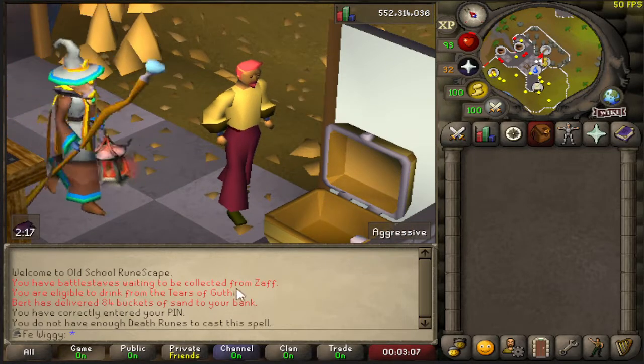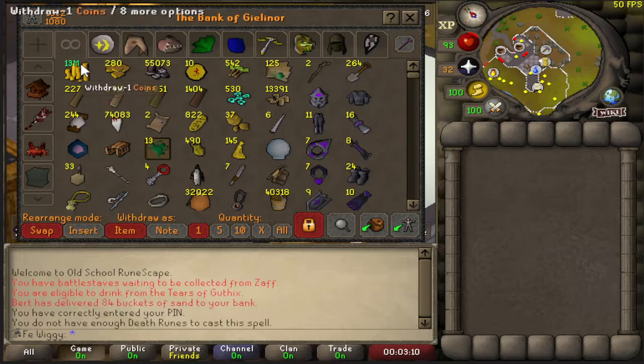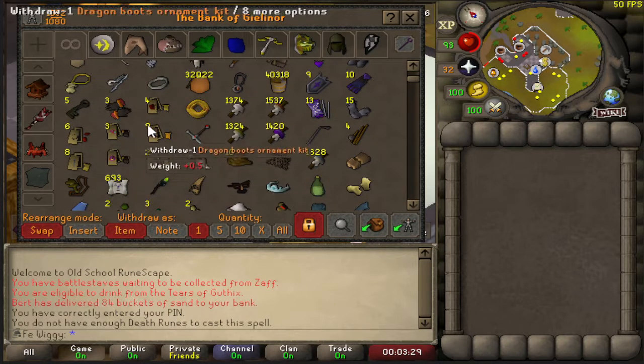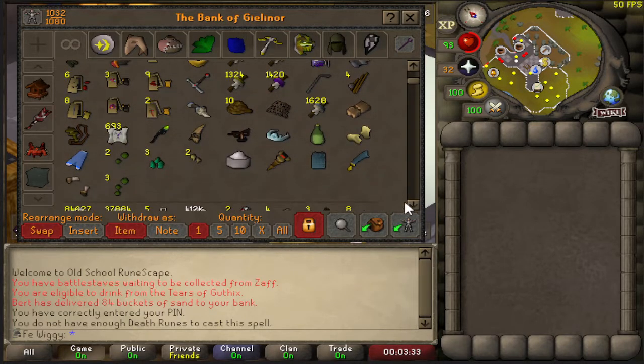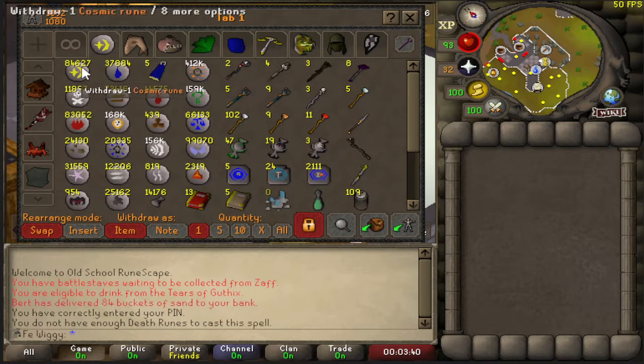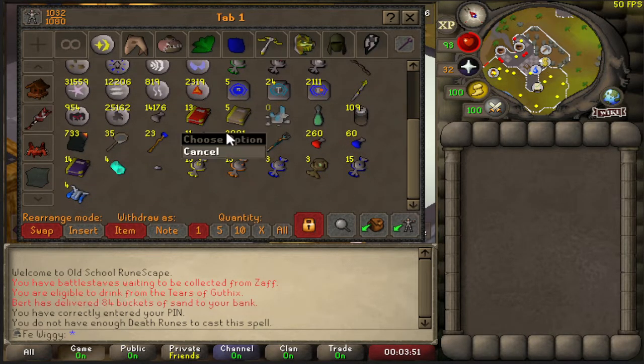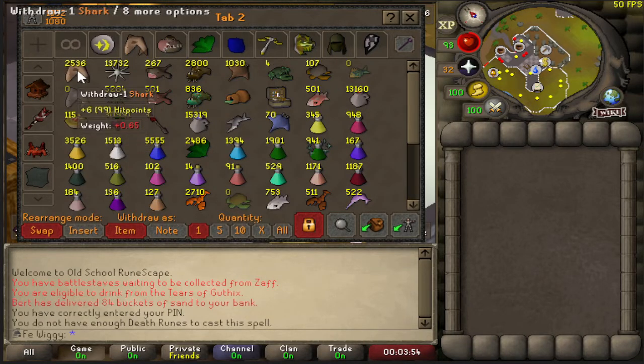We can start with the bank. The first tab has some coins — I just bought some bank space so I got 1080 bank slots — some blanks, achievement diary things, some ornament kits, and just random stuff. The second tab is runes and different types of staffs.